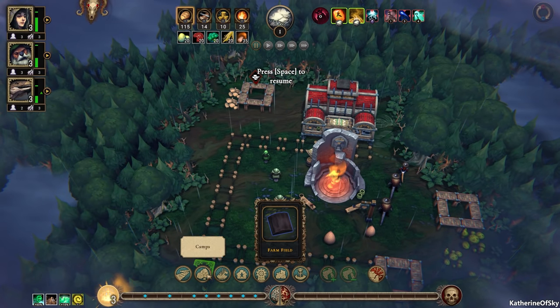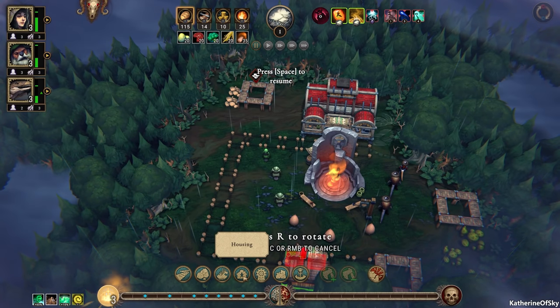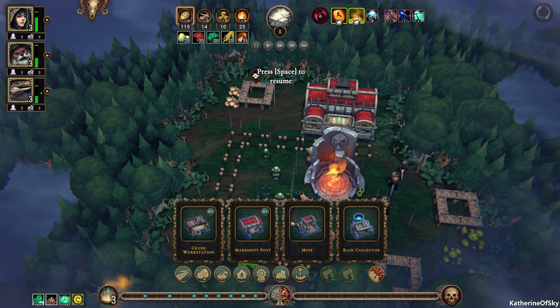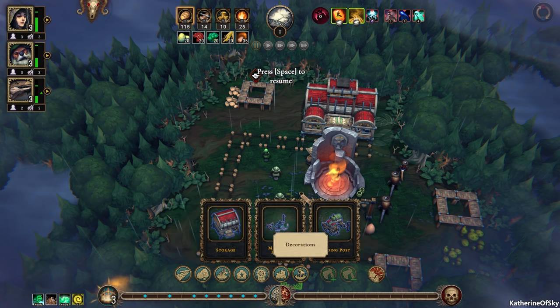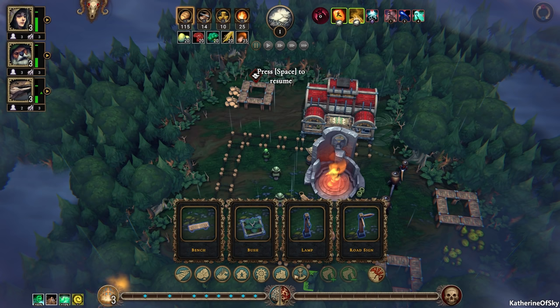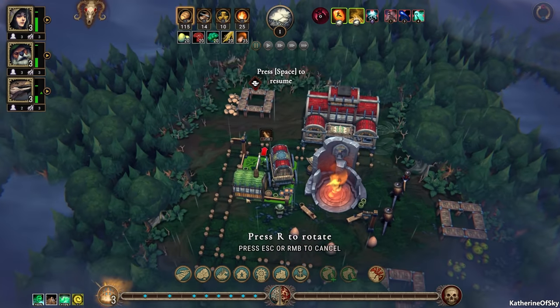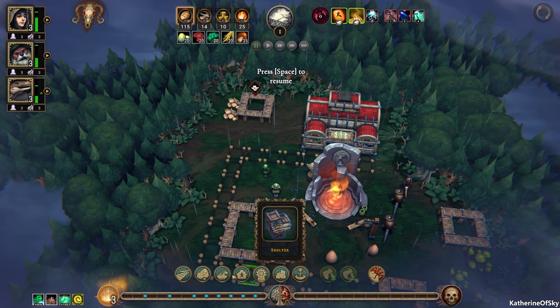We want to do a crude workstation first. A good point many people have made is that the crude workstation has very bad production values for these different items. There's a star by the spark dew — one star — so that is a very inefficient way of producing spark dew. We haven't found anything else that will make it yet. The higher the star level, the better they produce things in terms of materials consumed and time. Let's also add a trading post.